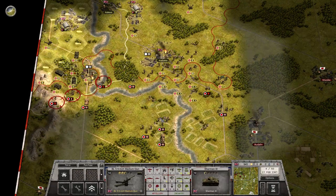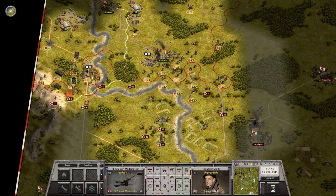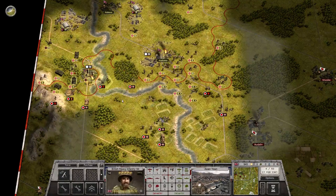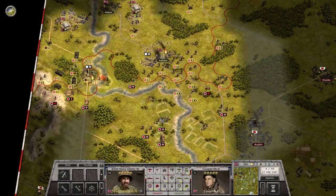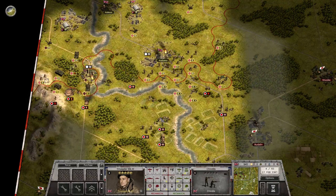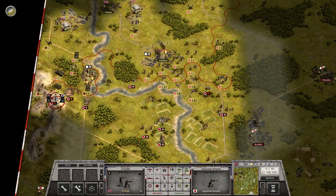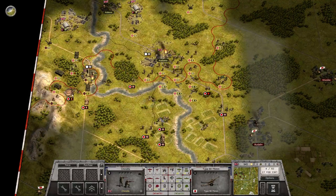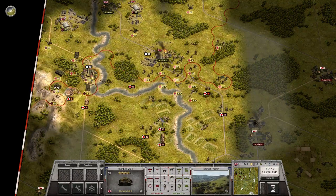Artillery first. Let's make sure that this guy dies, and then we can move this one down here to engage the enemy tank. Take out the sniper. And then the artillery — we can use this one, the Humber.